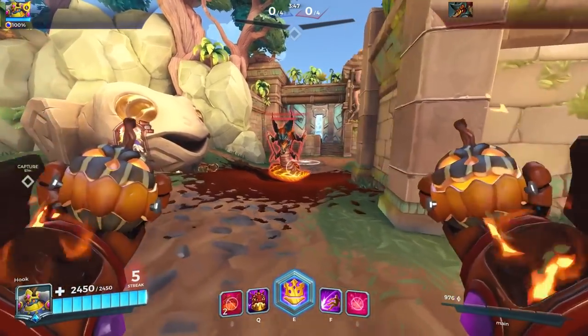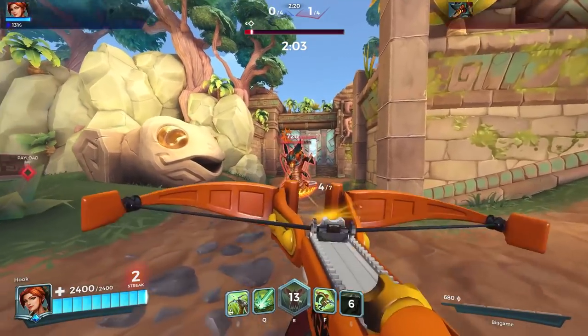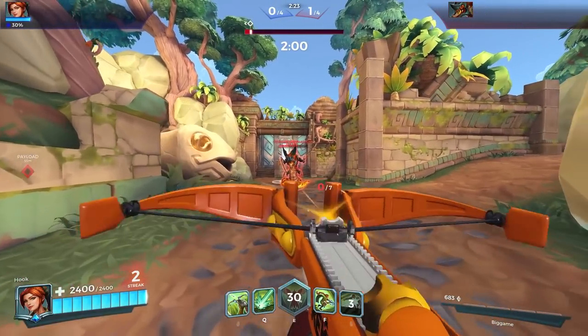The only thing you have to be wary of is that Yagurath can actually early-cancel her hunker down ability and destroy Bomb King's bombs, which significantly reduces the amount of damage you're going to be able to do.